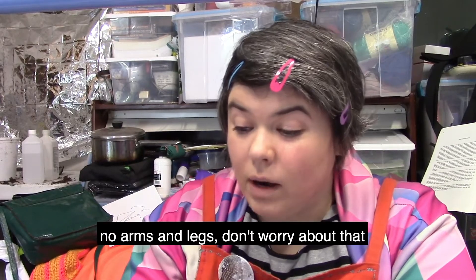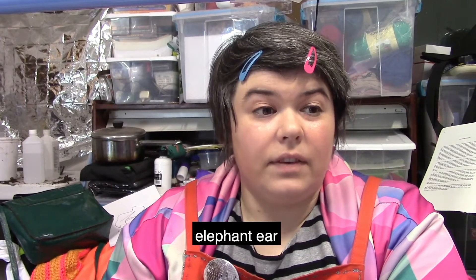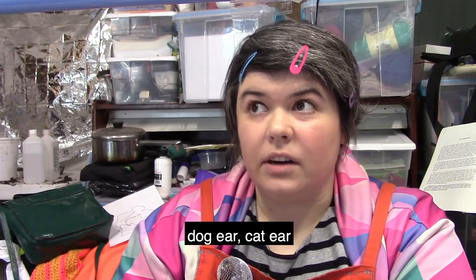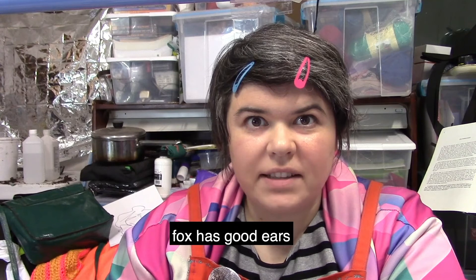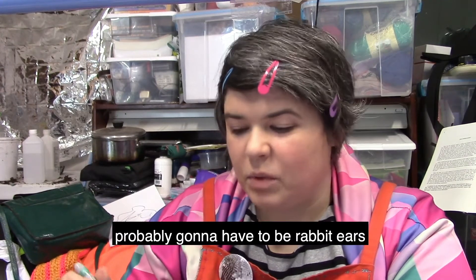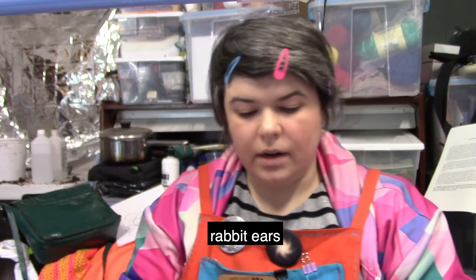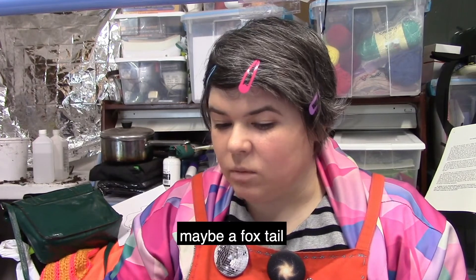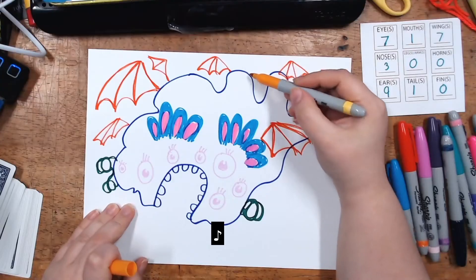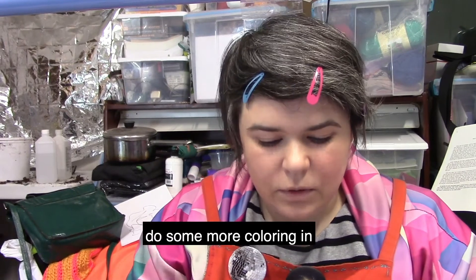No arms and legs — don't worry about that. No horns — don't worry about that. Ears: different kinds — elephant ear, rabbit ear, dog ear, cat ear, horse ear, fox ear. Fox has good ears, but I'm going with rabbit ears. Rabbit ears kind of look like eyebrows! For the tail — maybe a fox tail or a scorpion tail — I'll go with a fox tail. And no fins. This is our friend! I might do some more coloring in.